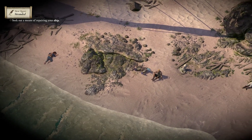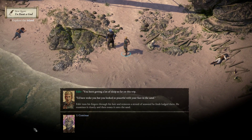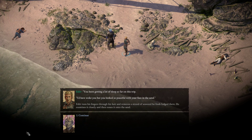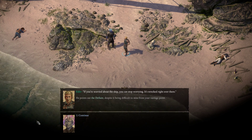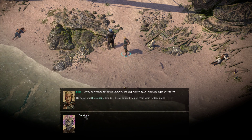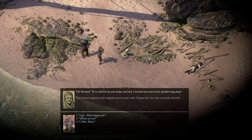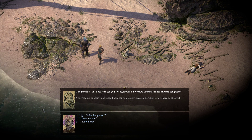New quest — Stranded. Seek out a means of repairing your ship. Where's Chitupek? We can patch a hole with him. I love you, but you look so peaceful with your face in the sand. Adair runs his fingers through his hair and removes a strand of seaweed. He examines it closely, then tosses it onto the sand. If you're worried about the ship, you can stop worrying — it's wrecked right over there. He points out the Defiant, despite it being difficult to miss. So far, it's just you and me, and the chair lady over there. It's a relief to see you awake, my lord — I worried you were in for another long sleep. Your steward appears to be lodged between some rocks; despite this, her tone is warmly cheerful.